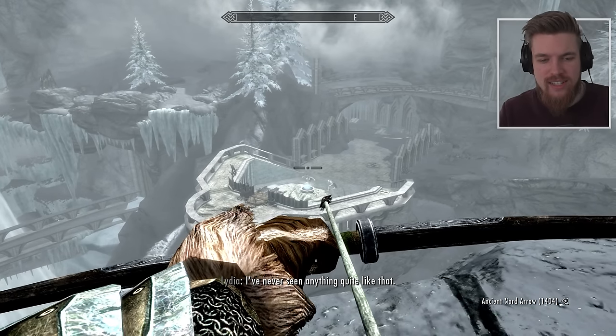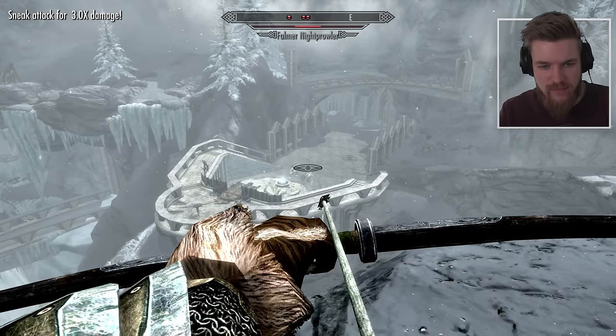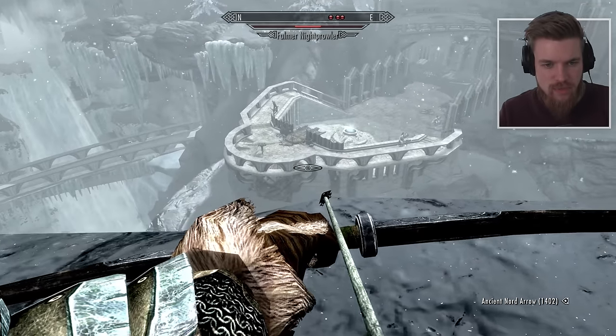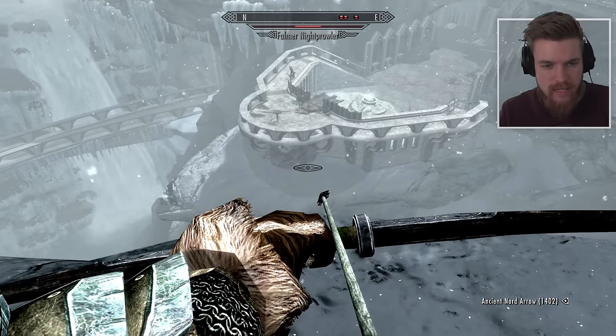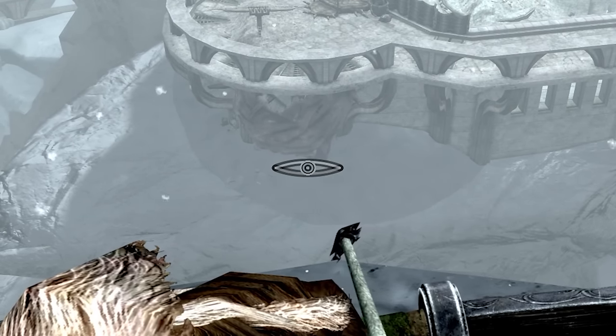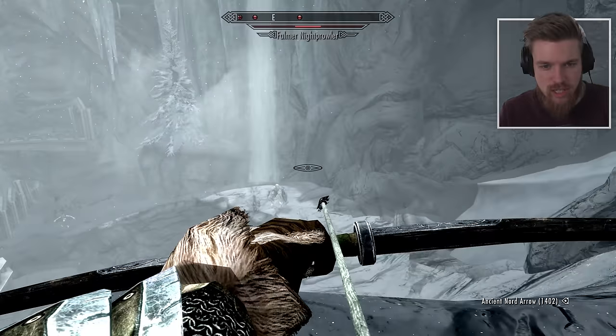Lydia, you can't say that every location we go to — you can't always have 'never seen anything like it.' This is actually the boss fight arena they've reused here. Wait, what is that? Why is it moving? It looks like a giant slug underneath it. That's creepy.